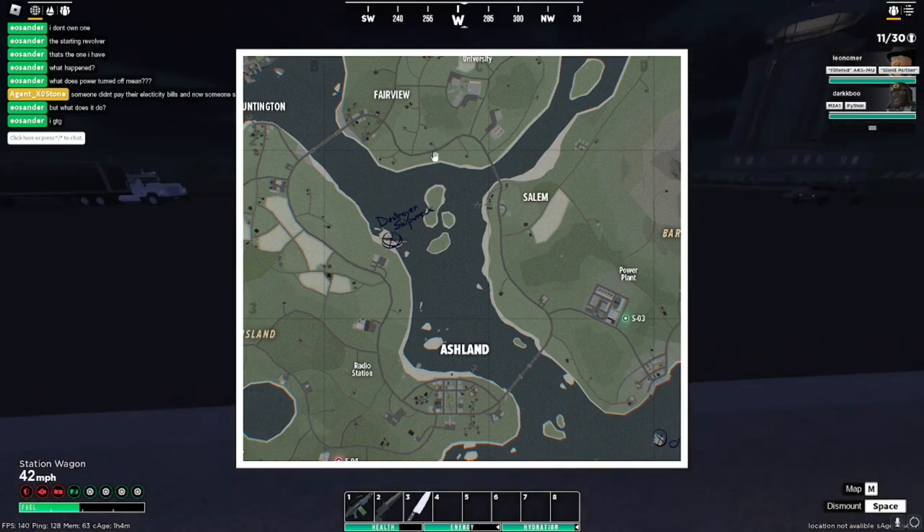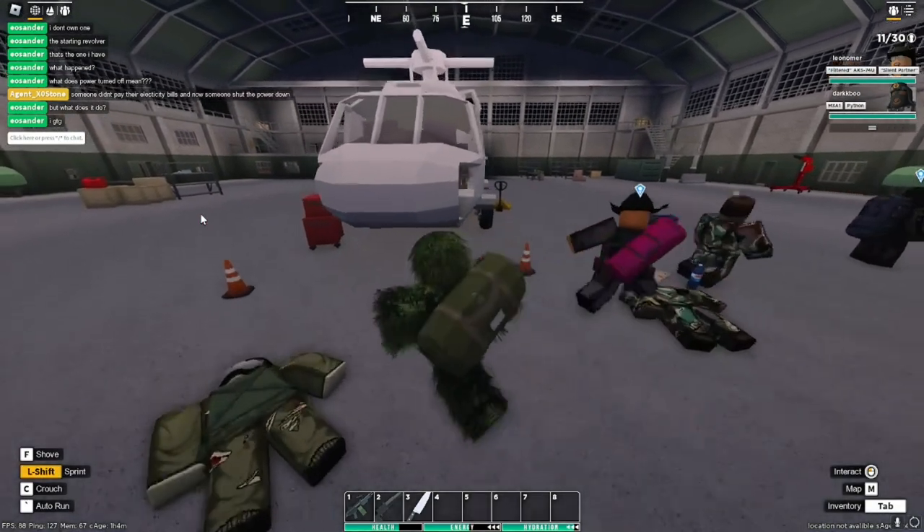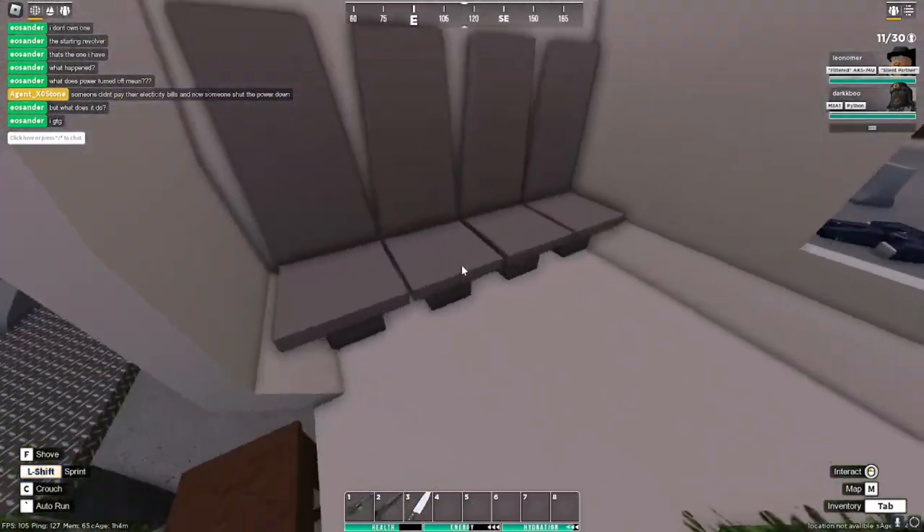For the other balaclavas — Orange, Pink, and White — those come from the bank van event, and you can find them right here and around here too.